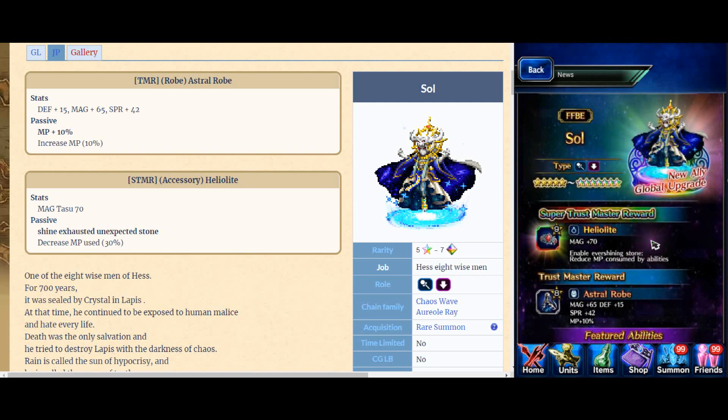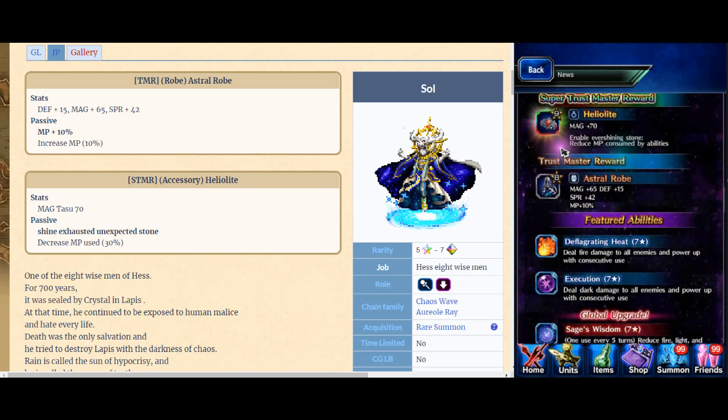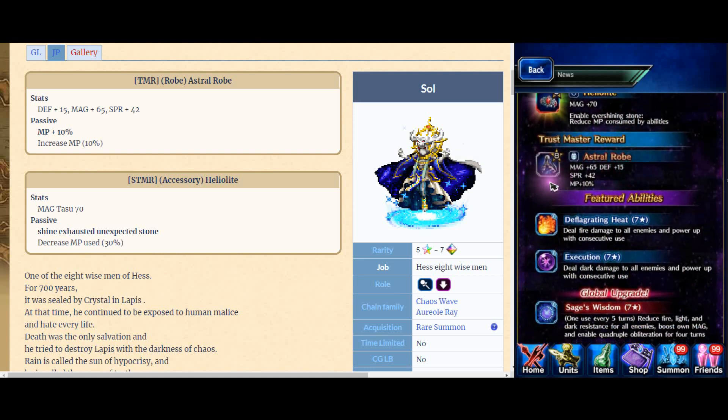The bad news is coming. He's just an upgrade of TT. Let's have a look. But before we go there, let's have a look at Super TMR. Max 70 enables something that reduces MP, same as TT exactly, but I don't know the percentage. For TMR, it's just a rope, which is good because you can put something else on his weapon.